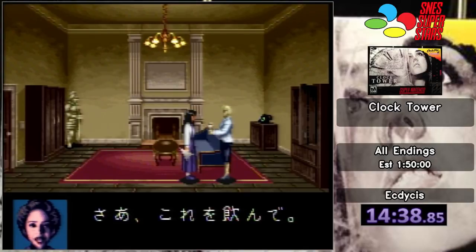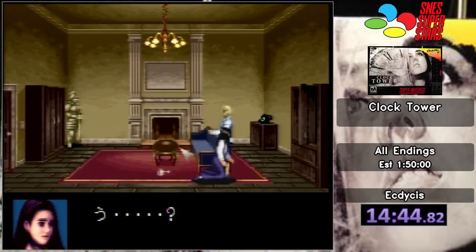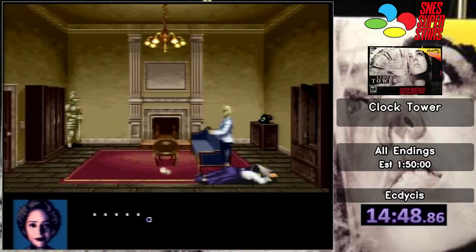It's obviously slower if you end up getting Mary. Weirdly enough, the world record strat for A ending doesn't even use this, because you want to get thrown into the shed almost immediately. Anyway, we take one drink, slam it down, and now we're knocked out.